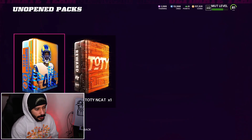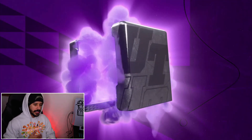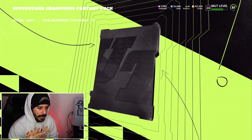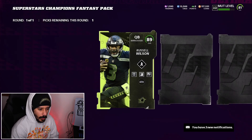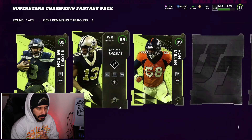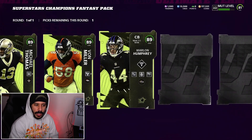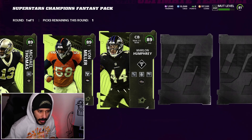We also have the Superstars Champion Fantasy Pack. Let's go ahead and open this up and see who we can get. I think these players are going to have pre-equipped abilities, so this is going to be huge for the squad. We definitely need some of these abilities on the team. What else is in here? We get a Marlon Humphrey — maybe we get Marlon Humphrey on the team.